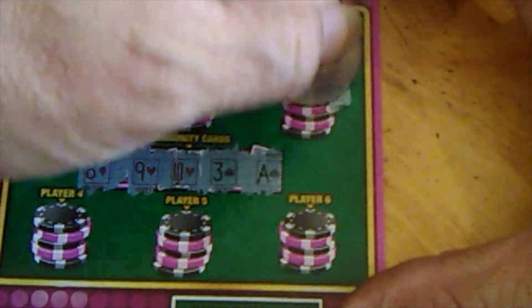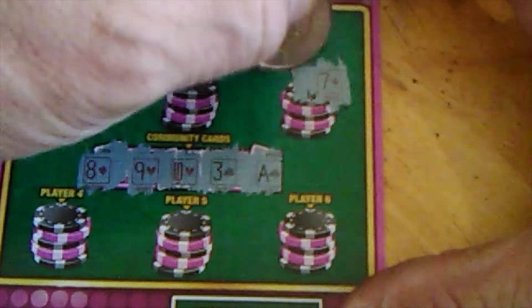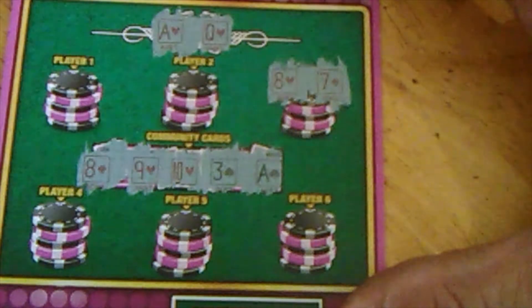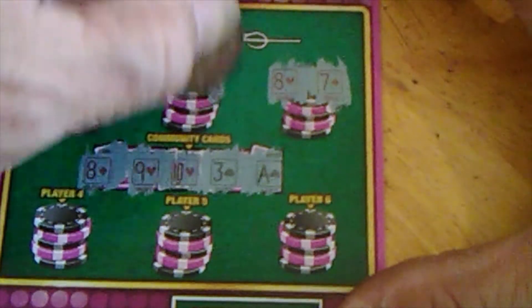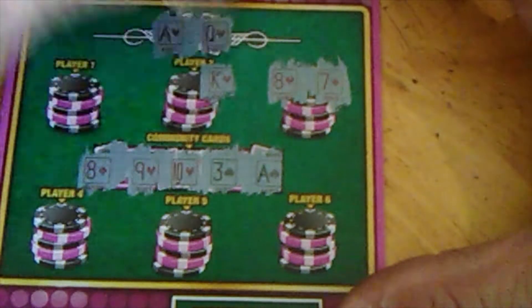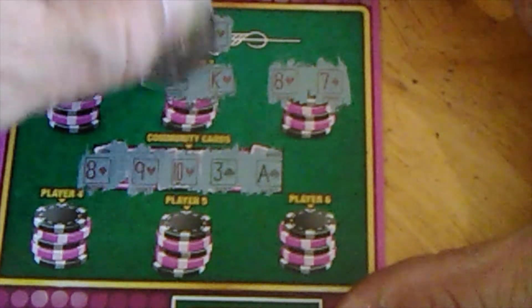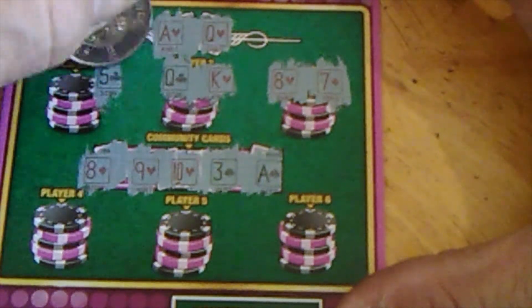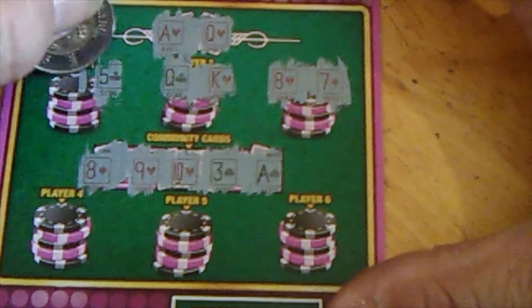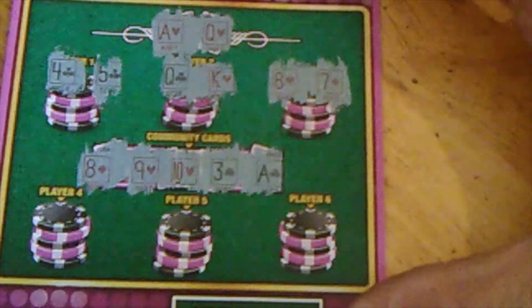Hand 3: we've got a 7 — we need a 6 or a Jack to beat him — and an 8. That's just a pair of Aces, not going to do it. We've got a King — nothing there will win except the Joker. King, Queen: nothing. Over here we've got a 5 — that's not going to help — and a 4.